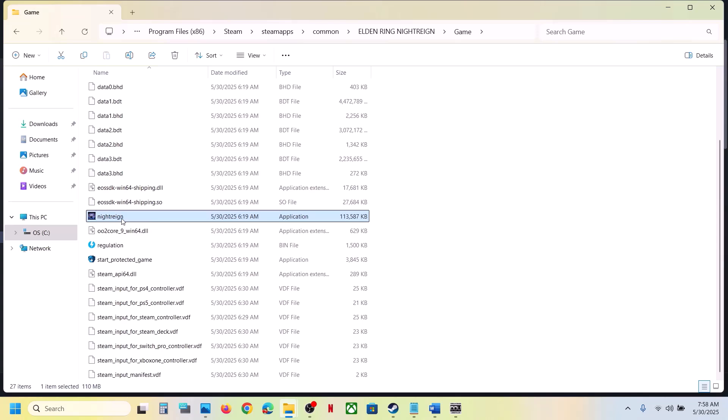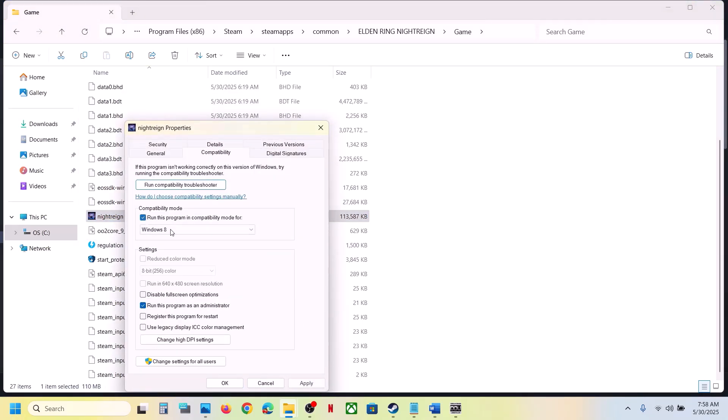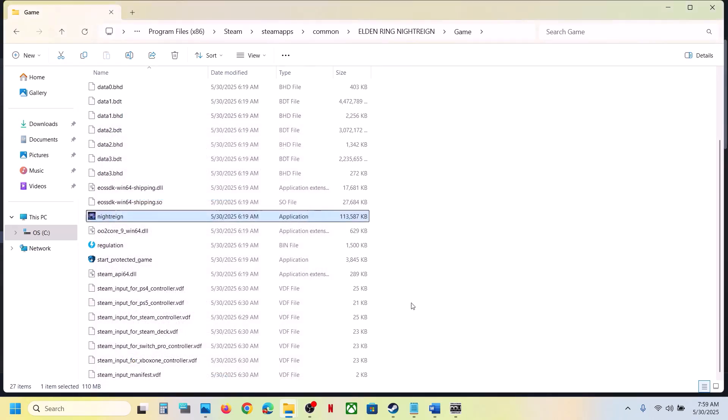If that does not work, go back to Properties. Try checking Windows 8 compatibility mode, hit Apply, click OK, and launch the game. Still not working — try Windows 7. Still not working — try disabling full screen optimization. If none of these work, uncheck all those boxes, hit Apply, click OK, and follow the next step.